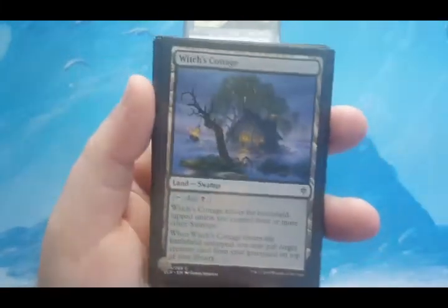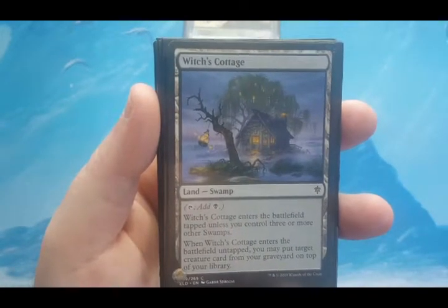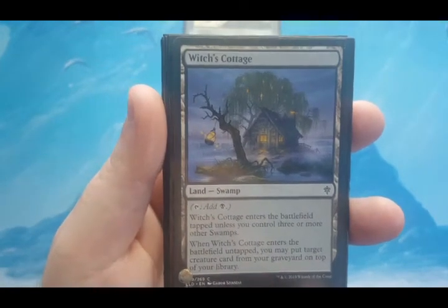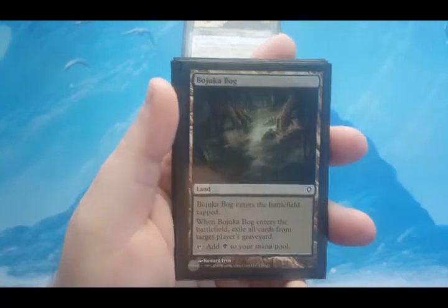Witch's Cottage is also a Swamp, which is kind of helpful. When it enters the battlefield, it's tapped unless I control 3 or more Swamps — I should be able to accomplish it untapped all the time. When it enters untapped, I can put a creature from my graveyard on top of my library. It's very helpful since the deck is pretty heavy in creatures.